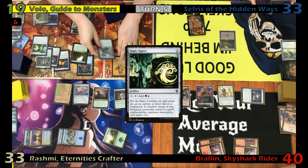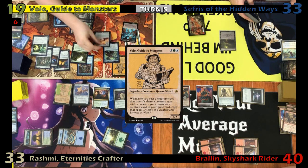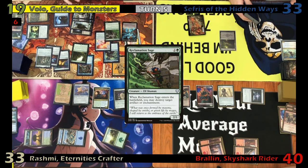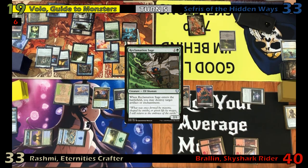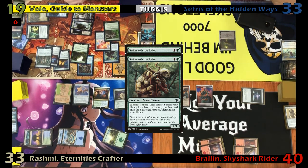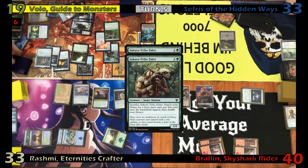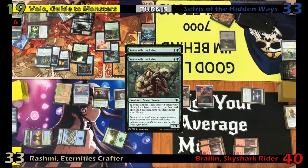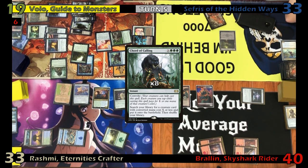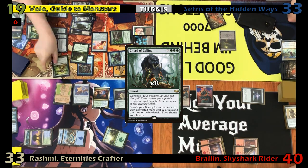Eric makes Sakashima a copy of Volo. He then casts Twinning Staff and casts Reclamation Sage, but doesn't get a copy since he already controls an elf. He uses the Sage to blow up Fog's Hollow One. He then casts Sakura-Tribe Elder, getting a second copy, and sacks both copies to get two lands. He then taps out to cast Court of Bounty for eight, tutoring up an Avenger of Zendikar to the field, giving him eight Plant tokens.